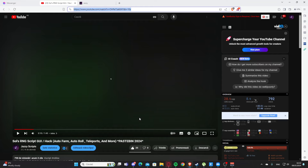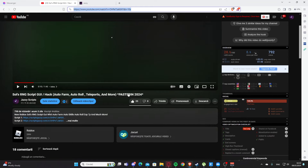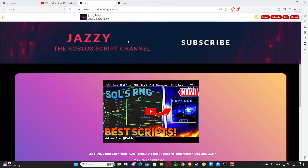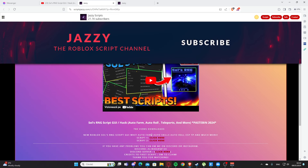Okay guys, I'm also showing you how to get the scripts. If you encounter problems, you will need to scroll down into my description and click on the first link. It will redirect you to my website. You need to scroll a little bit and you will see script one, and you will click where it says click here.